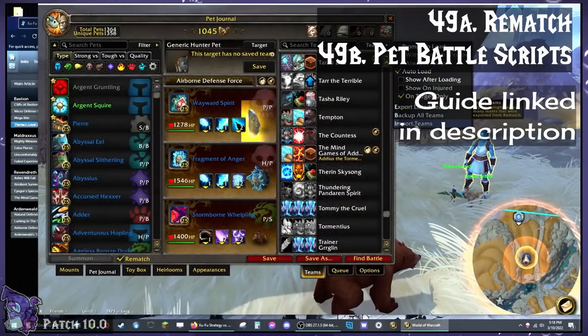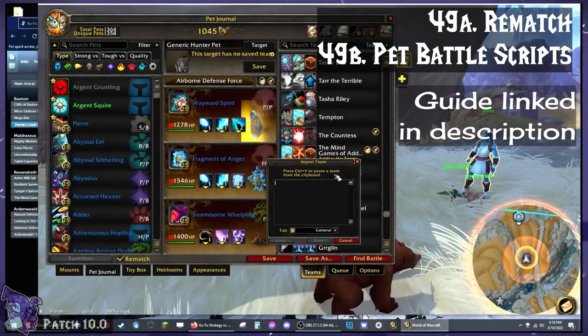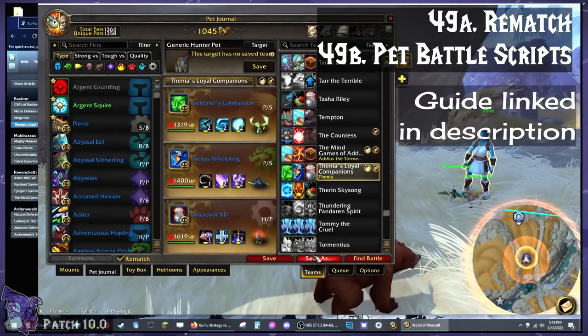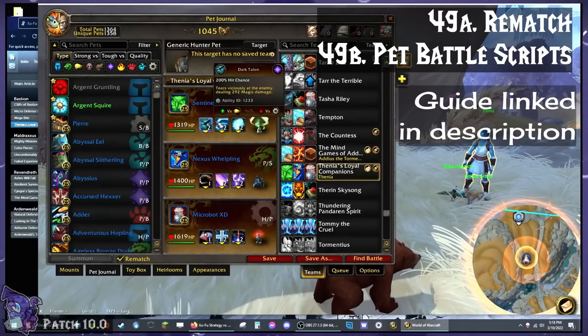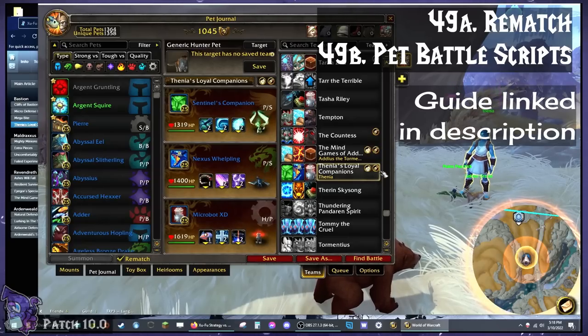Rematch and Pet Battle Scripts. Rematch majorly improves your pet collection window by adding lots of information, filters, and allows you to save teams for future use. Pet Battle Scripts requires Rematch, as you can import scripted strings to your saved teams to make battles a snap. I have a video called 'How I Make Pet Battles Easy' that covers exactly how to use both of these add-ons, linked in the description.